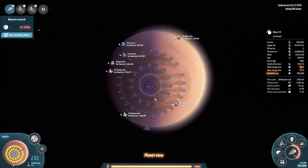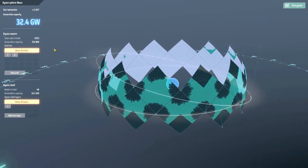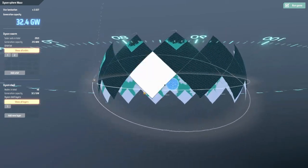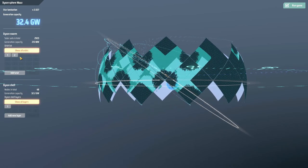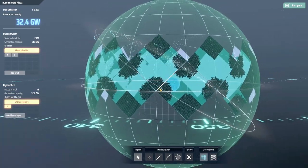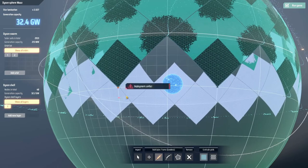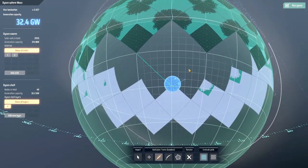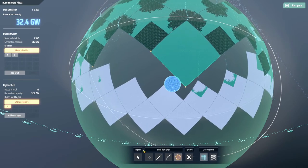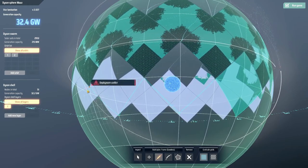Mass 3 is of course where we're launching our rockets from. If we take a look at our Dyson Sphere, we're actually sending more solar sails out than we can consume right now because some of these are done. So what we need to do is set up another set of triangles here — we need to come out here and fill that in — and we basically need to do that all the way around the star.